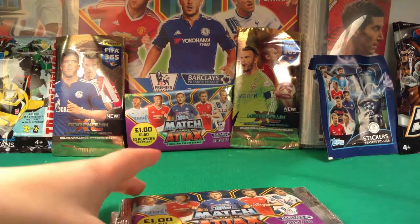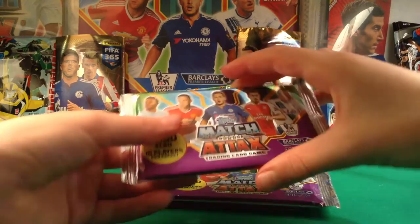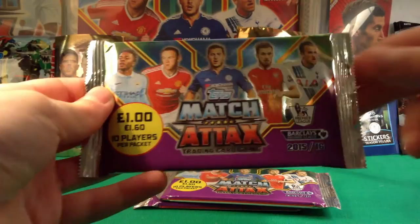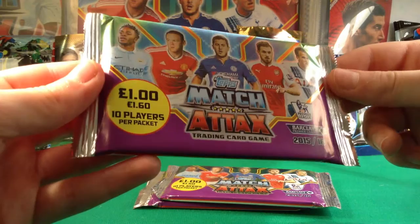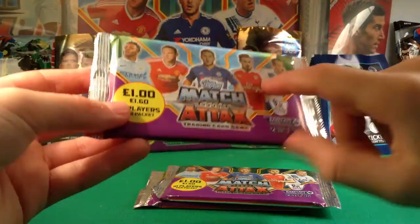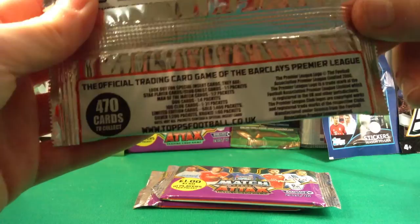Here are our three packs. It's the Top Smash Attacks trading card game, Barclays Premier League 2015/16. On the front we have Sterling, Rooney, Hazard, Ramsey and Kane — a pound a pack, or £1.60 in euros outside the UK, with 10 players per pack. Lovely design and of course these are barcoded. Pause the video if you want to see the yields more clearly. There are 470 cards to collect in this collection.